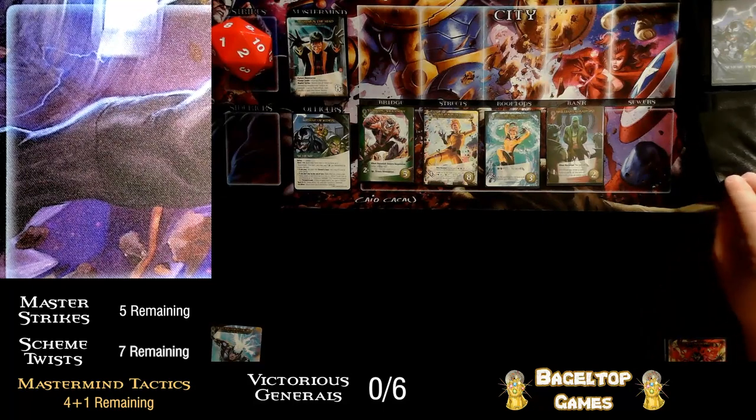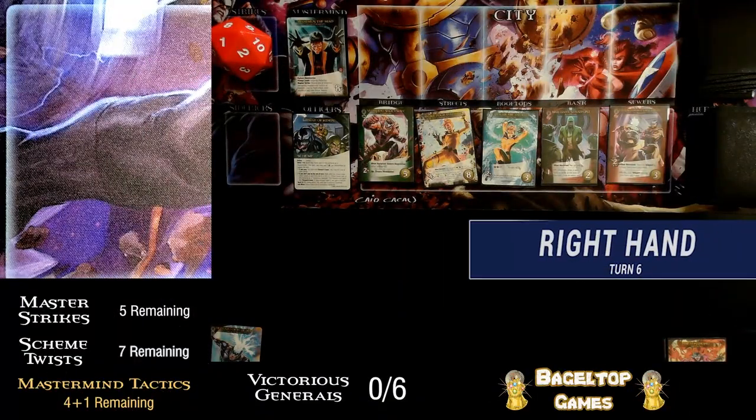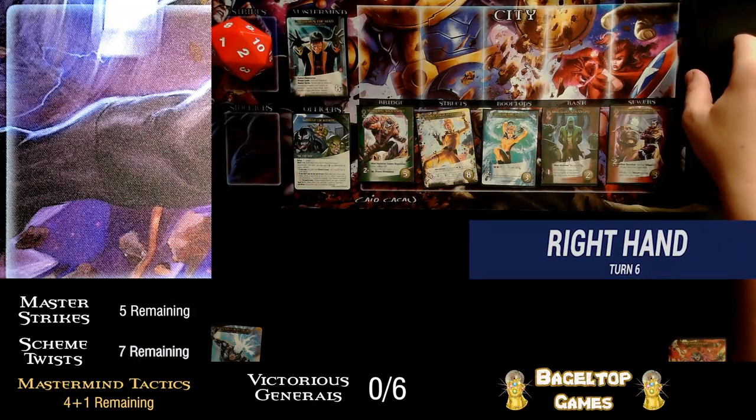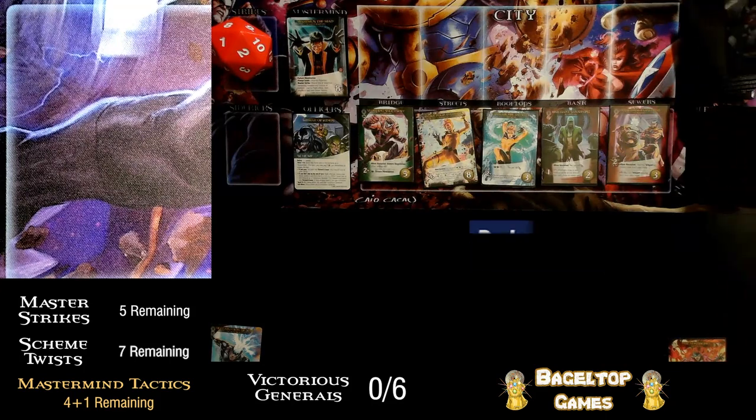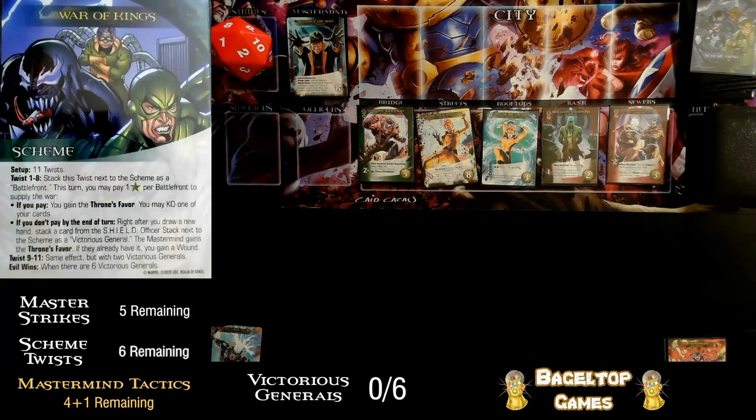I didn't refill the HQ — let's refill before moving on. We have Medusa's rare here already, so hopefully we can use it with whatever we pull. And another scheme twist. I guess that's what you get when there are eleven scheme twists in the villain deck. Kind of very thematic — if it's an ongoing war, there are battles popping up all over the place.